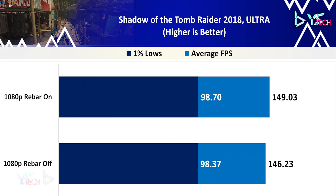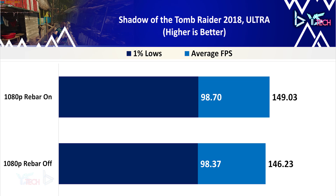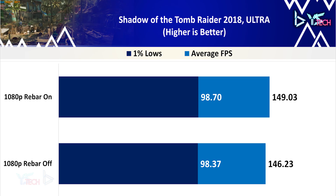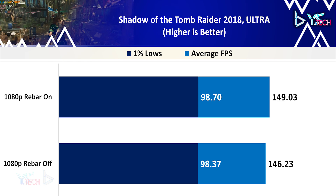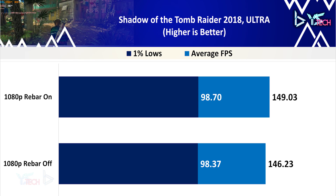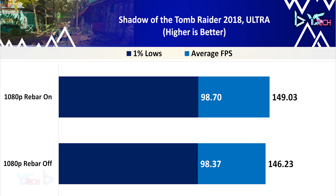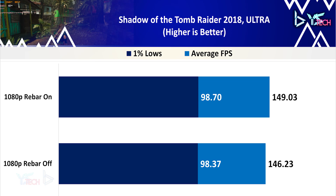Shadow of the Tomb Raider unfortunately pretty much played out the same with ReBAR on and off, with only a slight increase in FPS of 1.92% — if you can even call that an improvement, I don't really think so. But the game performed well in either case; you're pretty much experiencing the same thing either way.